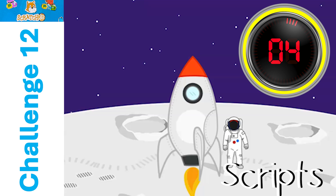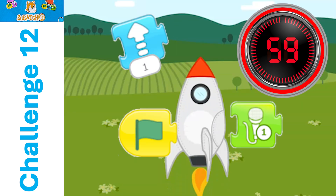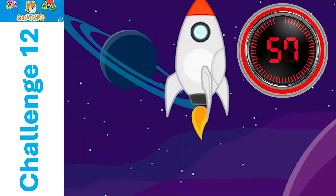And finally, your scripts. Are your programming blocks making your characters or sprites do what you see on the screen? Check those out. Make some changes if they're not.